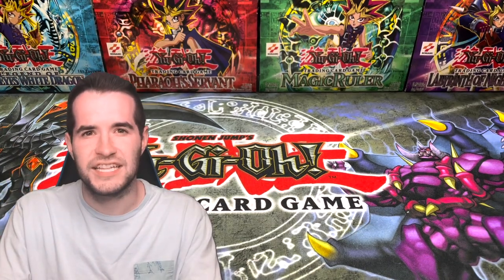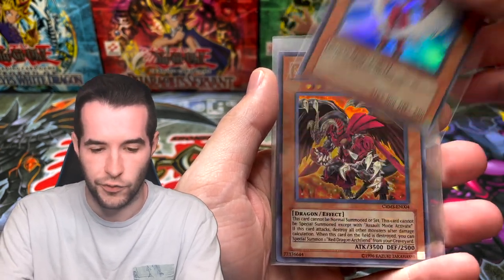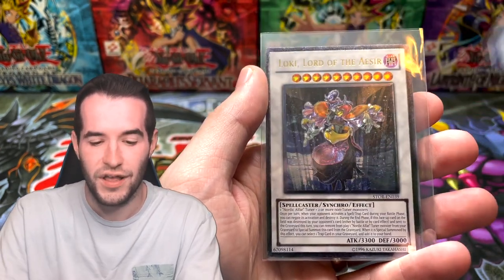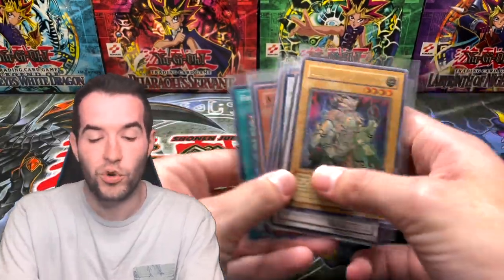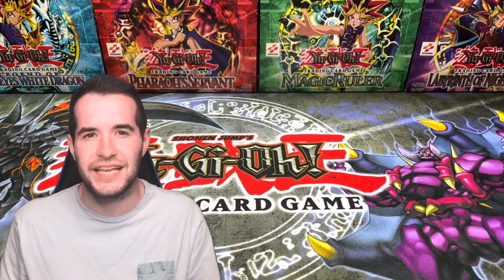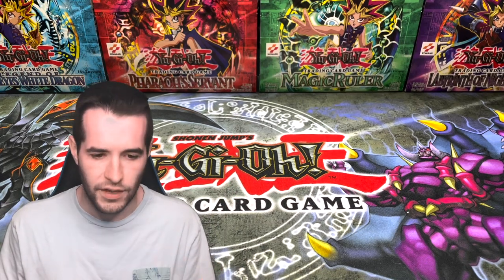Let's go over what we got from 30 packs, 10 special editions of Samurai's Assault. Super rares: Forbidden Lance, Nordic Beast Tangra, Alien Kid, and Neospatian Air Hummingbird - four super rares. Ultra rares: Red Dragon Archfiend Assault Mode cover card and Odin Father of the Aesir cover card - incredible. Ultimate rares: Loki Lord of the Aesir and Gene-Warped Werewolf in the last pack. Overall four supers, two ultras both cover cards, and two ultimates. Go check out YugiMo's video in the description and let him know we won!